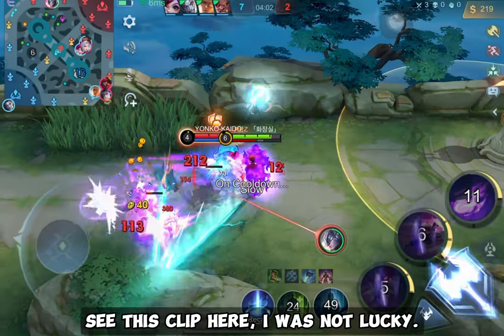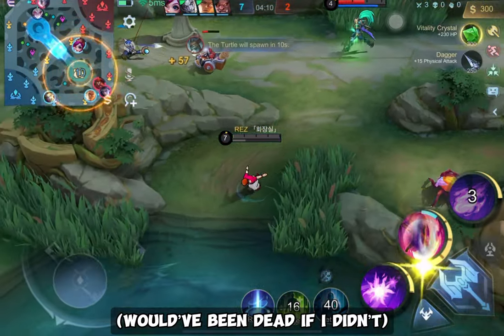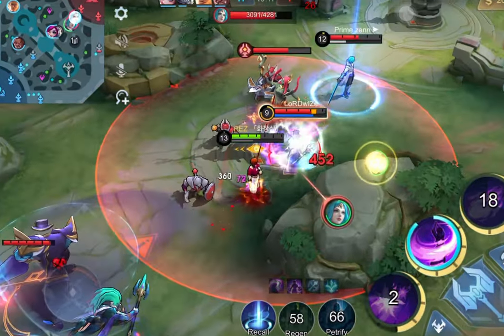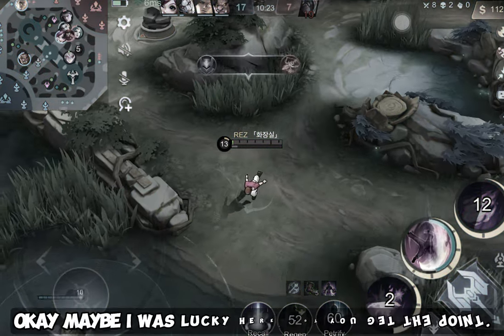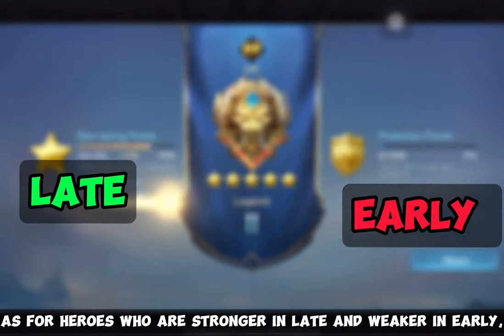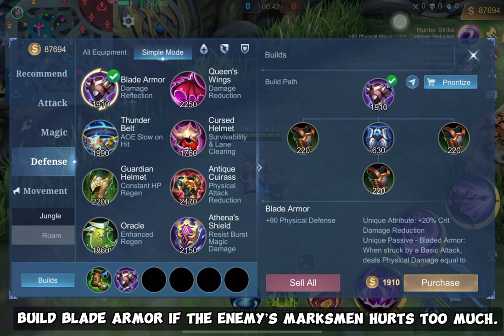See this clip — I wasn't lucky. I only survived because I built Dominance Ice and Warrior Boots. Same thing happened in this next clip. As for heroes who are stronger in late game and weaker early, just play passive — don't fight or engage unless your teammates are nearby. Build Blade Armor if the enemy marksman hurts too much.